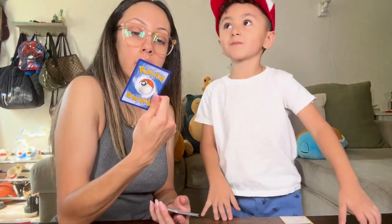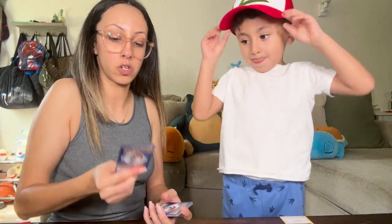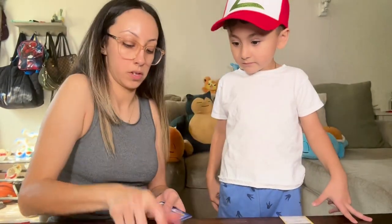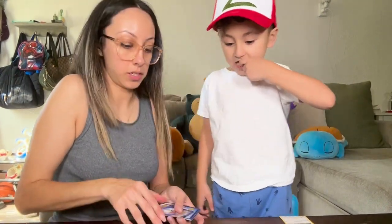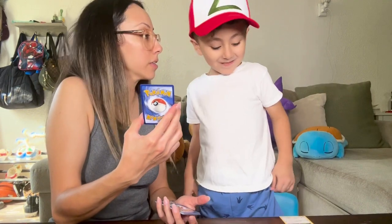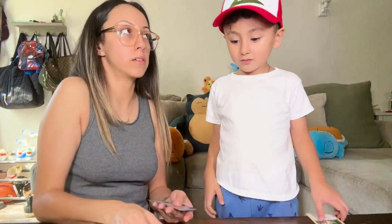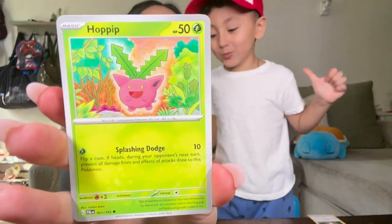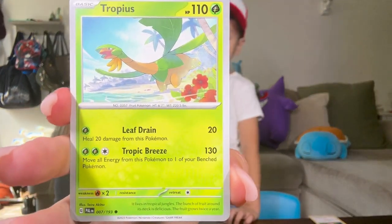We got a Sudowoodo, a Honchkrow — the evolved form of Murkrow. We got a Gotharita — that's the evolved form of Gothita. You know who that is? Makuhita! And what's it turn to? Hariyama, I think? And last is Chopinaw — we'll look it up in the book.